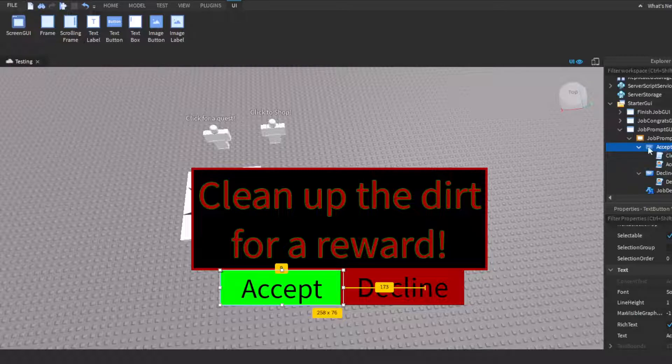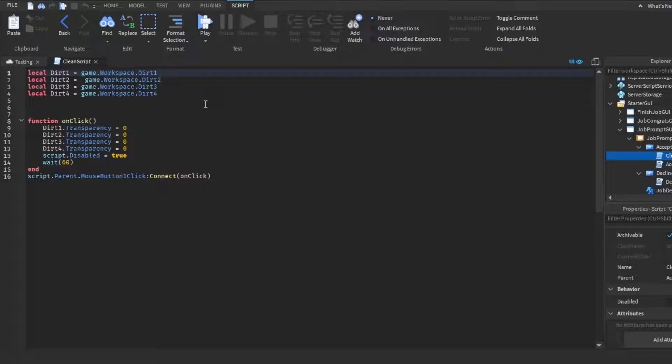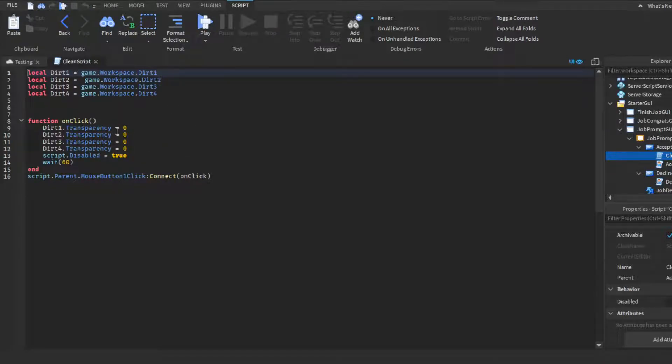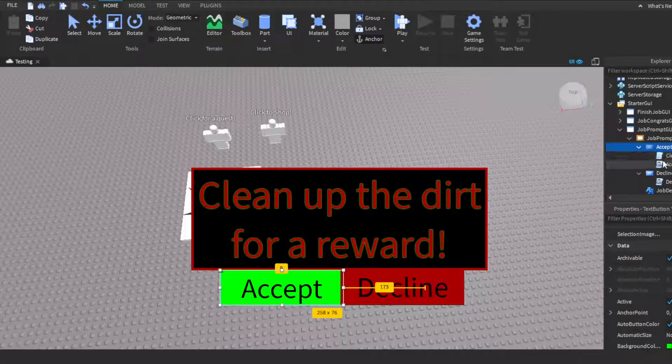The Accept button has two scripts: a clean script and an accept job script. The clean script runs when the button is clicked — it sets all four pieces of dirt to transparency zero, making them visible, then disables itself for 60 seconds to prevent spam. The variables reference each dirt piece from the workspace. It's connected with script.Parent.MouseButton1Click:Connect().